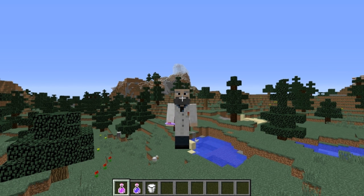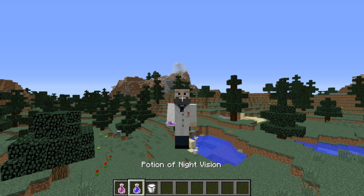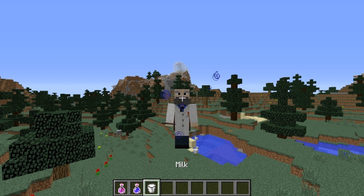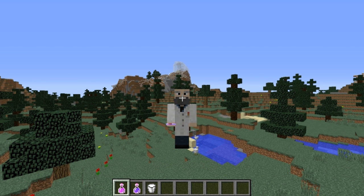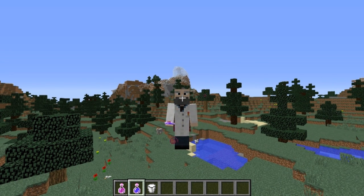Potion particle effect colors will mix together. Right now I have a potion of night vision which is blue, and a potion of strength which emits red particles. But if we combine them both, red and blue together will make purple particles.